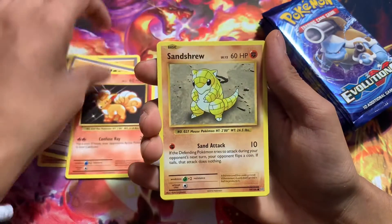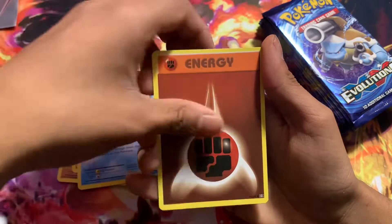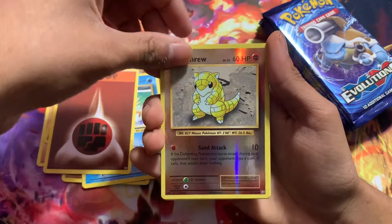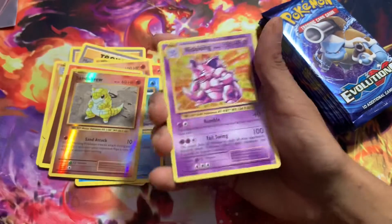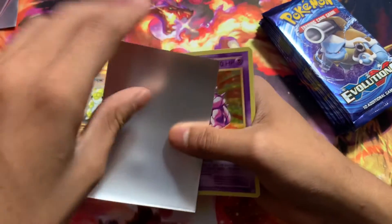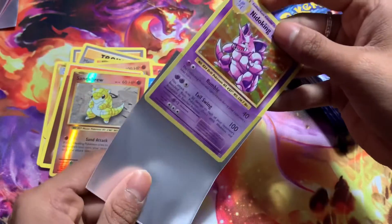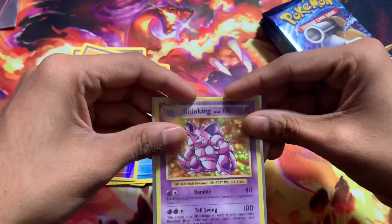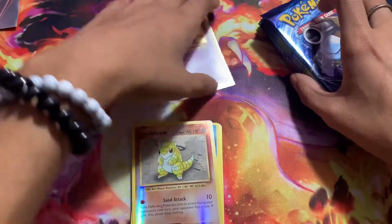We got Vulpix, Sandshrew, Onix, Magikarp, Fighting Energy, Reverse Sandshrew, and then we got a Holo Nidoking — okay, that's pretty sick. I'm gonna sleeve everything that is a Holo or better, because I don't know the price of every single thing in this set.